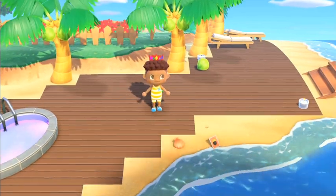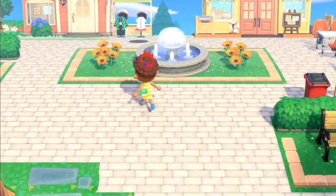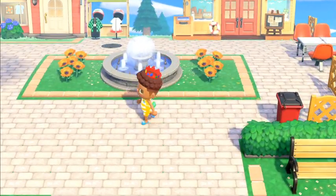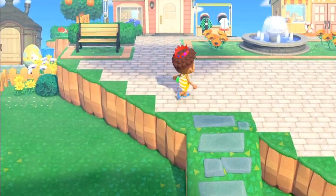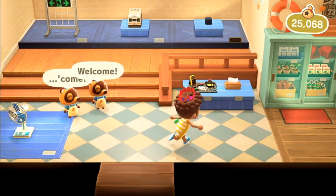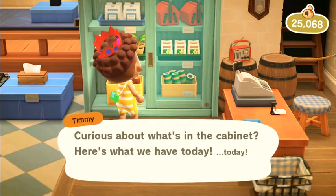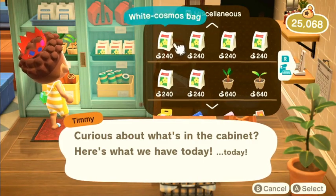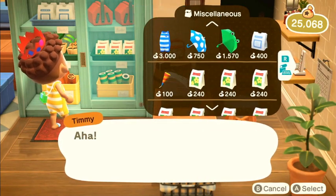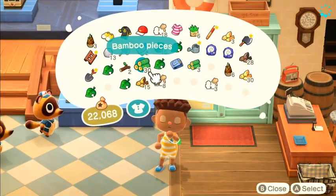Let's talk about the wetsuit. You can get it at Nook's Cranny or the Resident Services — you can trade in your Nook Miles for it. Let's check out Nook's Cranny. We've got a blue one! Now we've got our new drip, let's put it on.